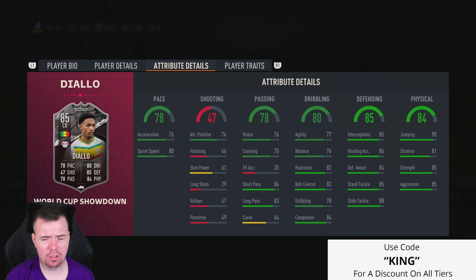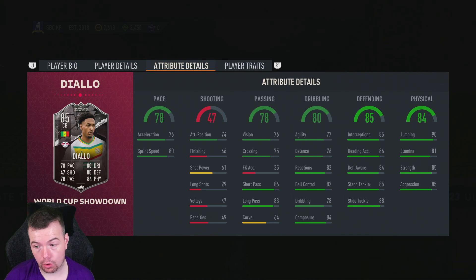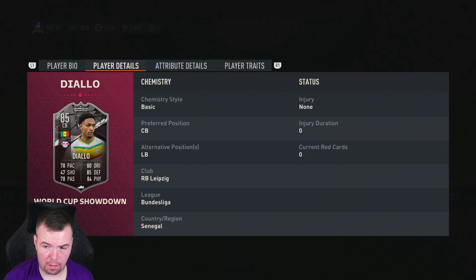74 attacking positioning, 76 vision, 75 crossing, 86 short passing, 83 long passing — very good. Curve is 64, not great, but 77 agility and 76 balance are very good for a center back. 82 reactions, ball control decent, 78 dribbling, 84 composure, 85 interceptions, 86 heading accuracy, 84 defensive awareness, 85 standing tackle, 88 sliding tackle, 90 jumping, 81 stamina, 85 strength and aggression.